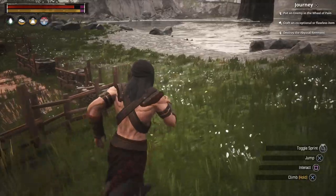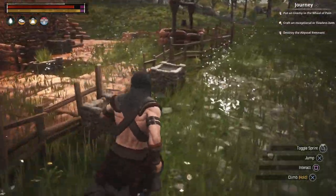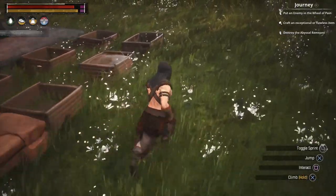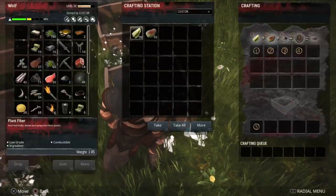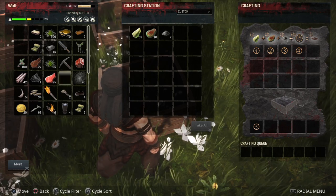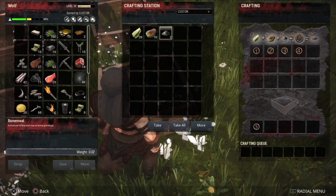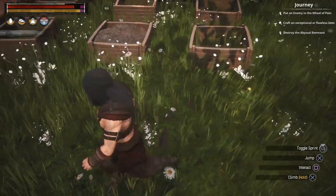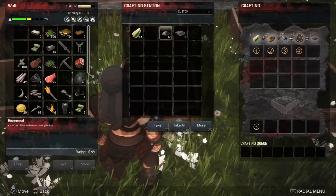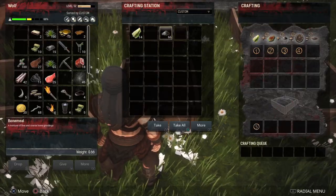Normally when you kill animals and beasts you'll get some bones, and you can turn that into bone meal. Once you've got those key items you just need to add them all to the mix — your plant fibre, your putrid meat, and your bone meal. All you've got to do then is give it a little bit of time. Here's one I made earlier.